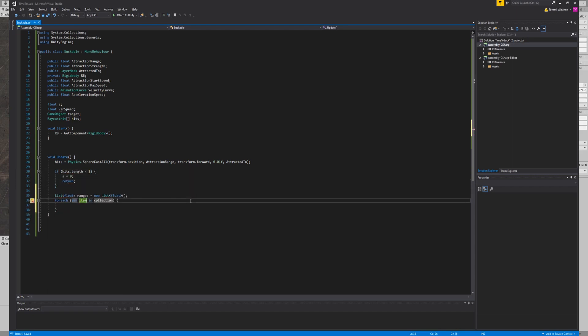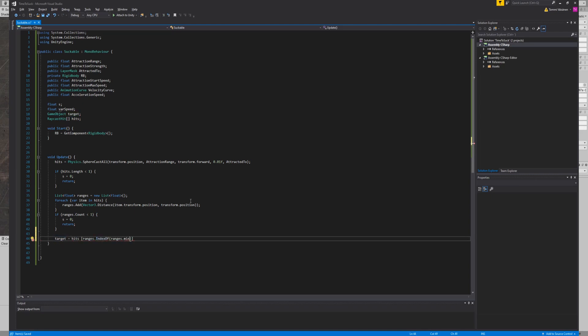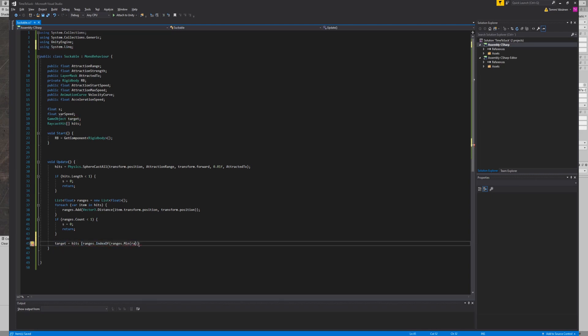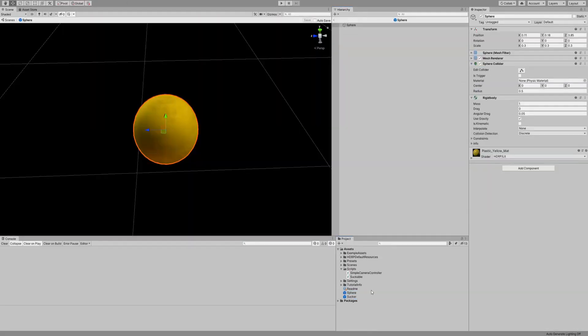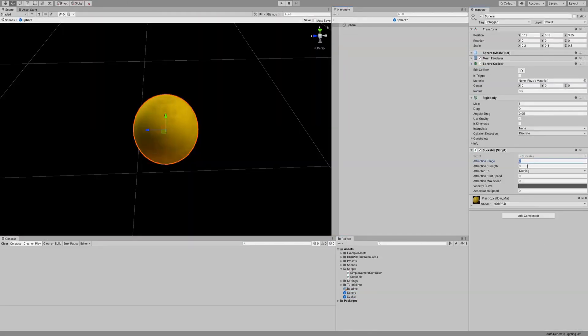Because we wanna get sucked as soon as possible, we're gonna go for the closest one. Add the script to the object and fill in the publics.